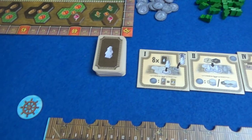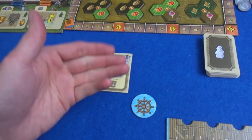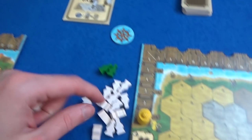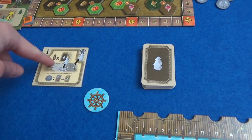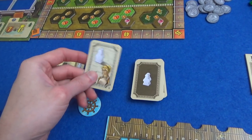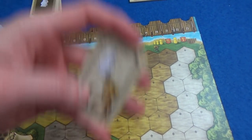We move through the phases one by one. First is Cultivation. The round bonus happens first, so I get a new worker — there's a new worker available each round. We start with 13, which sounds like a lot, but you'll see they end up locked on the board. In the main Cultivation phase we draw eight cards one by one. Each card shows a colour of terrain — with a little symbol to help identify it for colourblind players.